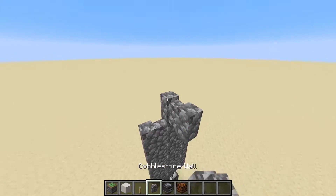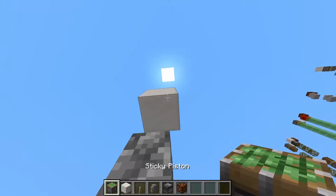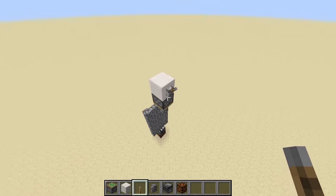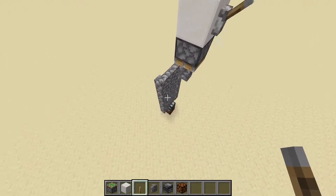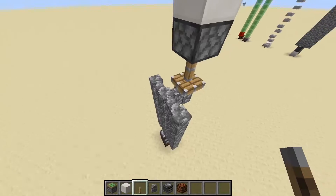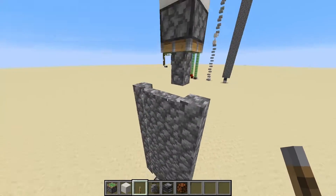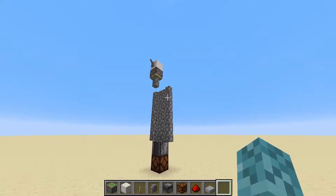And then up here, we're going to want something like this, where we have a wall on the side, and above it we're going to have a piston facing downwards. Every time we flick this, you can see that we actually do get a pulse out of there. We can see the pulse in our redstone lamp down there. The way this works is when we flick a lever, this wall will actually change to a wall post and change back, and the observer can detect this. So that design carried a pulse downwards.